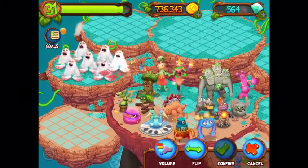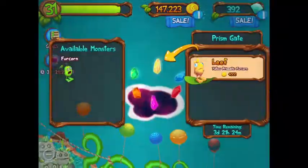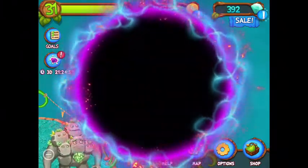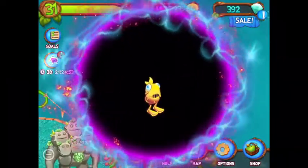Once you've teleported your monster, it'll grow up and learn a new song on any of the islands shown on screen. Certain monsters can now even be sent to the Prism Gate, a rift in space and time, to get one of the new prismatic monsters. As of recording this video, the only monster that can be used in the Prism Gate is Fircorn.